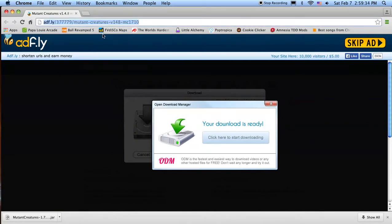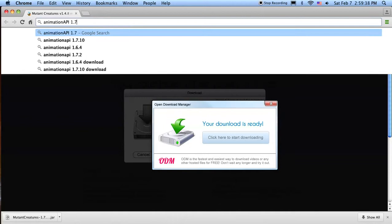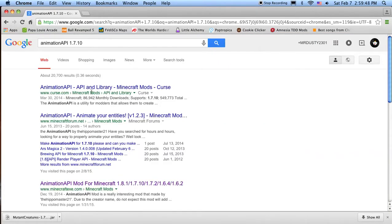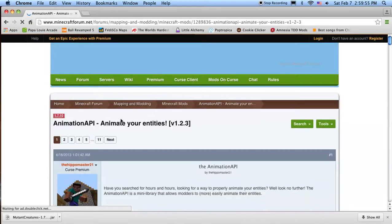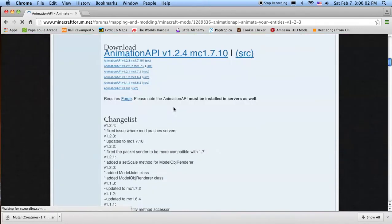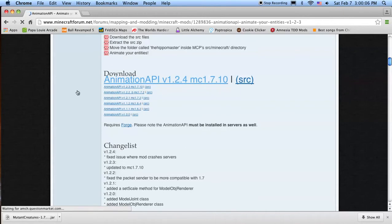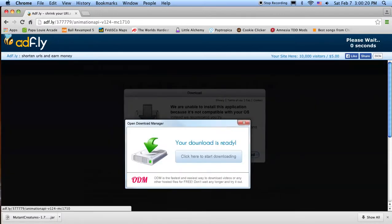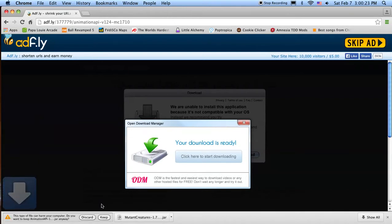For Mutant Creatures to work, you need something called Animation API for 1.7.10. It's just a thing that works for most mods like this that have complicated animated entities — the Animated Player mod, for example, requires this. I'll get version 1.2.4. Once again we get the AdFly link. Skip the ad and it'll install.